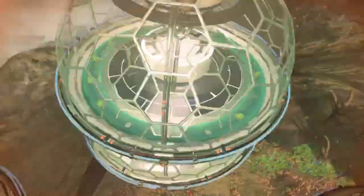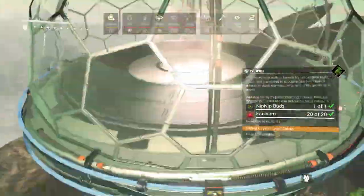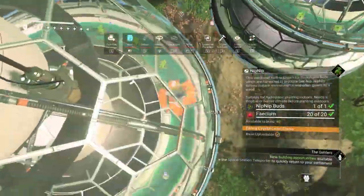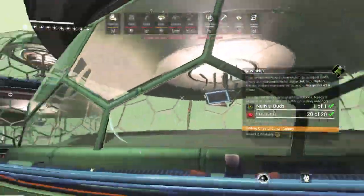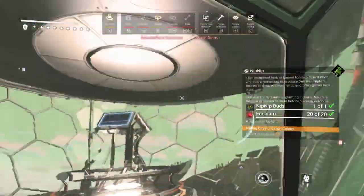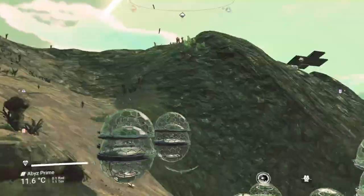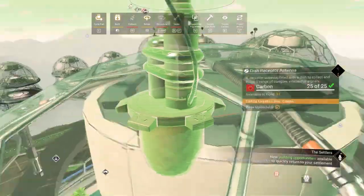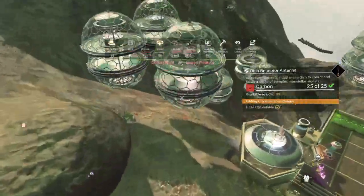It's all gathered there and transmitted to any other base that may be low on power. If that base isn't generating its own nip nip energy, this covers it. And if it does generate its own, it's all sent to my point glyph base where all of my nip nip energy overflow is held in giant silos. That's the story of the nip nip generator — all of them have these little dish receptor antennas.